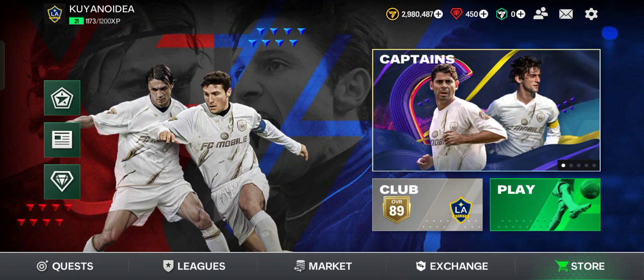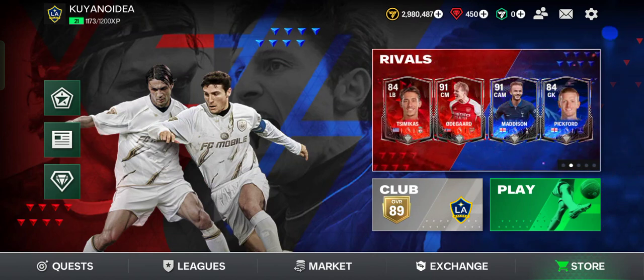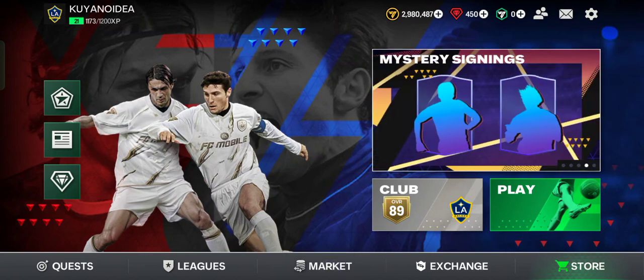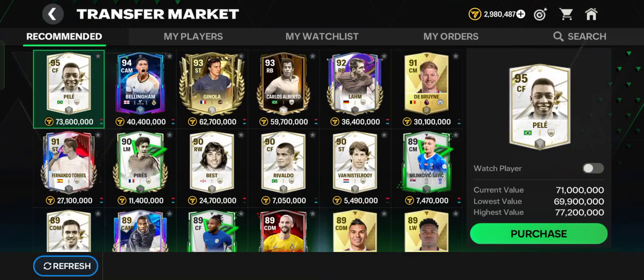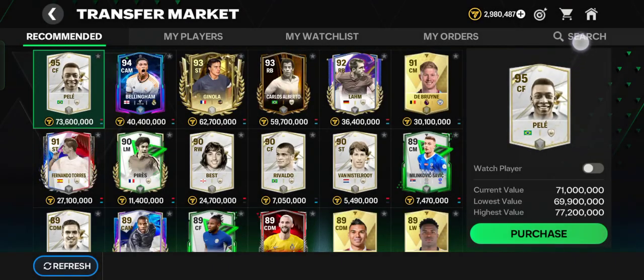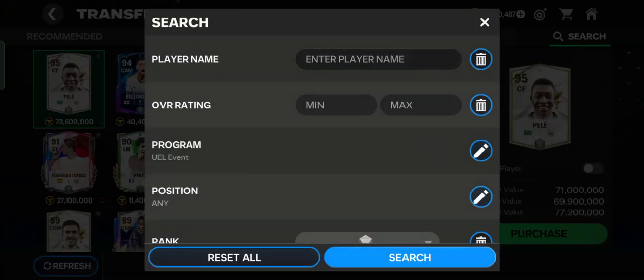So you can get a ton of rewards from this game. Let's get started. If you need the UEFA Europa Conference League event players, you can buy them from the transfer market. Start by tapping the market button at the bottom of your screen, then use the search filter.